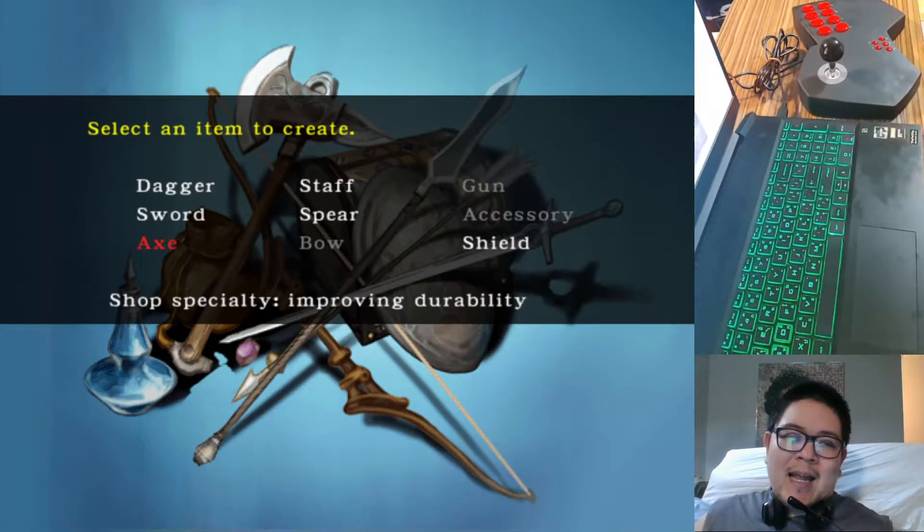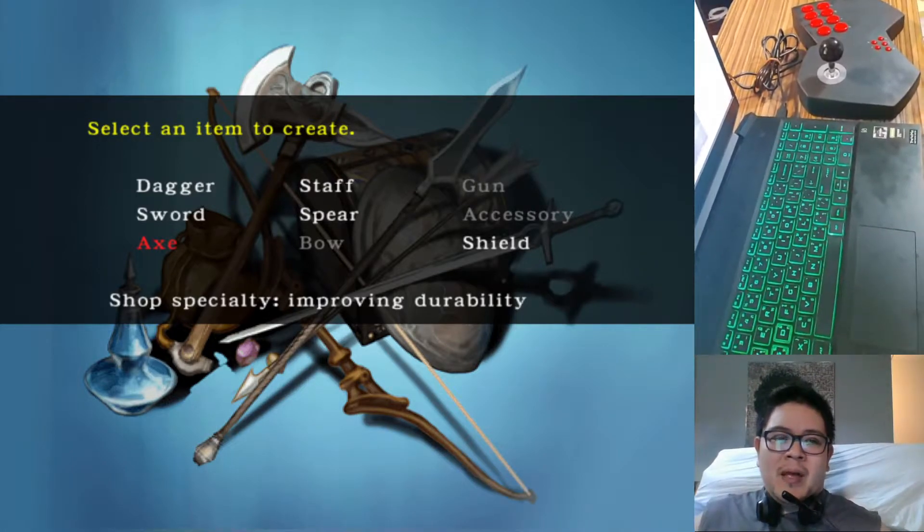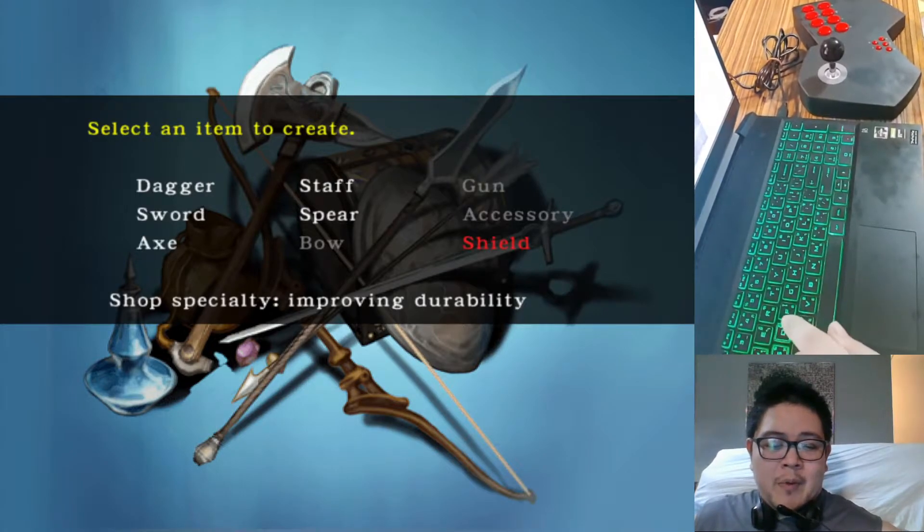The black axe is the strongest axe in the game. We just got it on our first adventure with our adventurers here. That already is kind of having issues with trivializing the game.